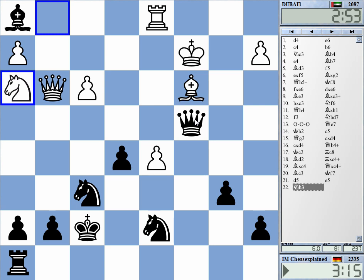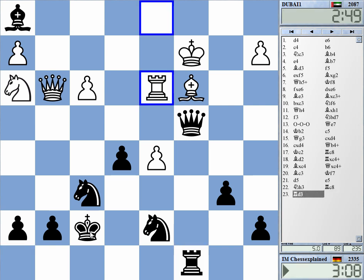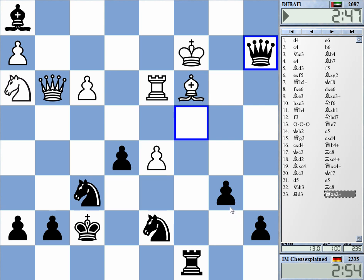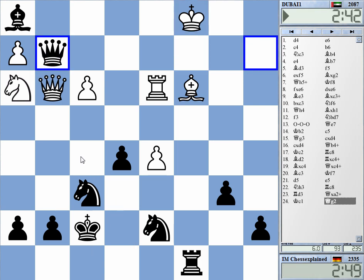A2 is also hanging. Knight g5 — I now have king g8. If I play bishop f3 and knight g5 — and there's even queen g2. Let's just do that. I'm a piece up, on top of everything.